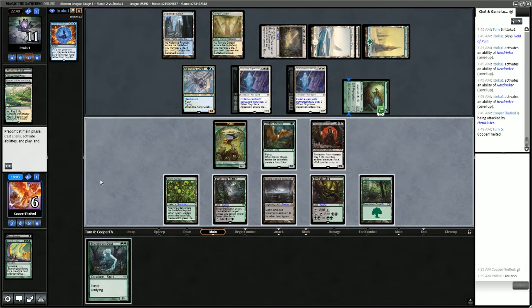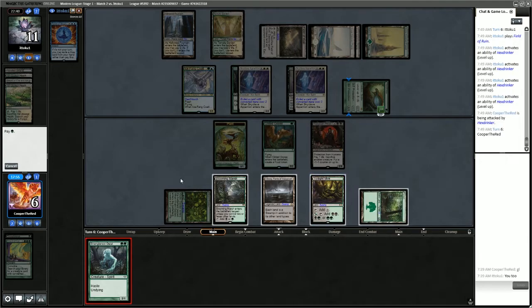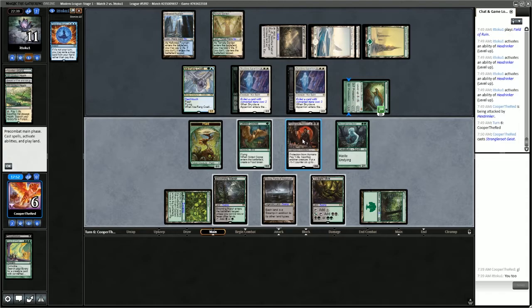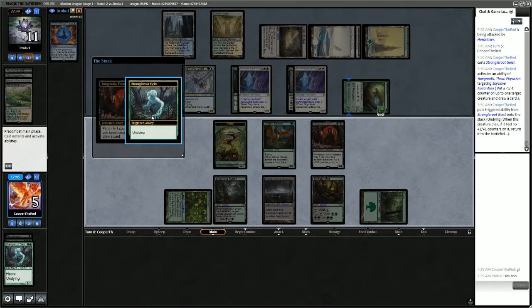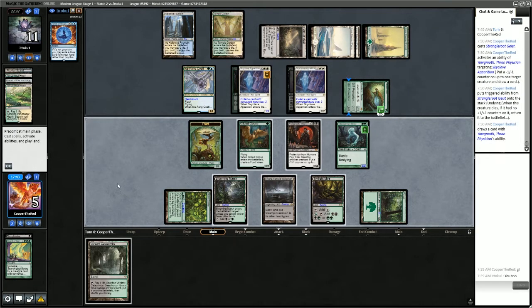We get Strangleroot Geist — very, very strong. Let's cast the Geist to start and see what happens. It works. Let's put a counter on Skyclave Apparition, sacrificing Strangleroot Geist — that works.